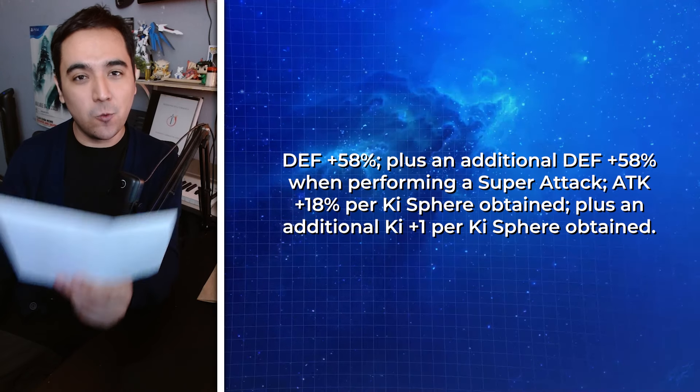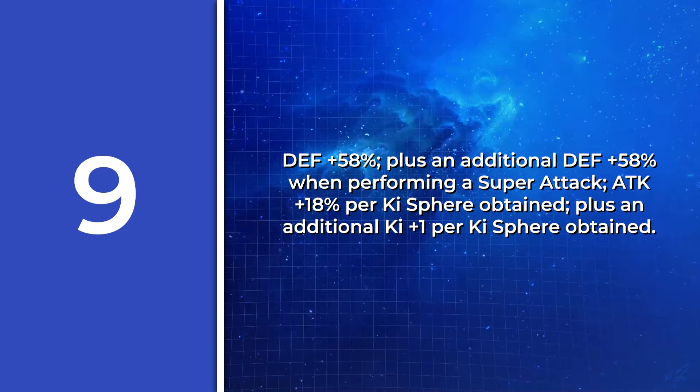Question number 4. This unit's passive skill is: Defense plus 58%, plus an additional defense plus 58% when performing a super attack. Attack plus 18% per ki sphere obtained, plus an additional ki plus 1 per ki sphere obtained. What unit is this one? I'll give you a little hint — this is an iconic moment in Dragon Ball Z.